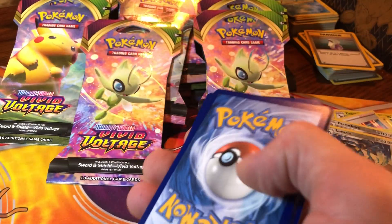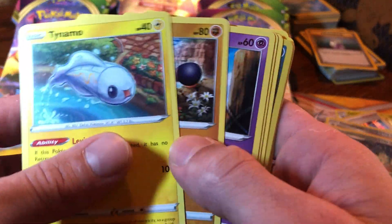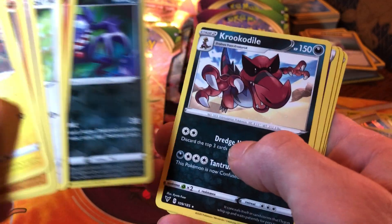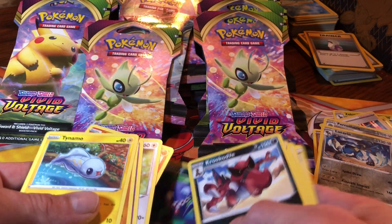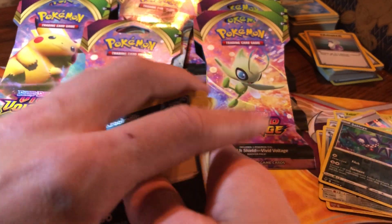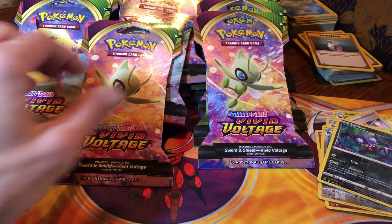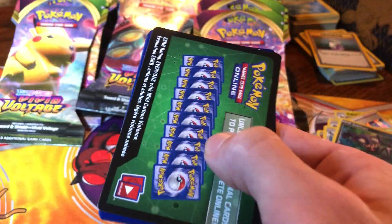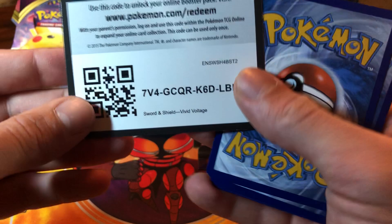I'm just going to put this one in backwards for now. A reverse Sableye and a Krookodile. You got the ultra rares and secret rares in there too - got it all the way down to the golds.